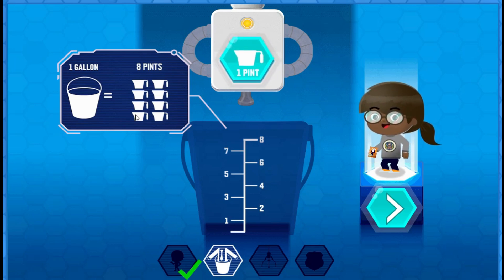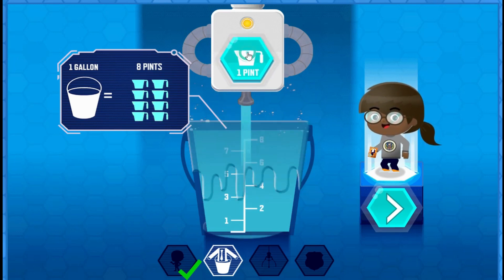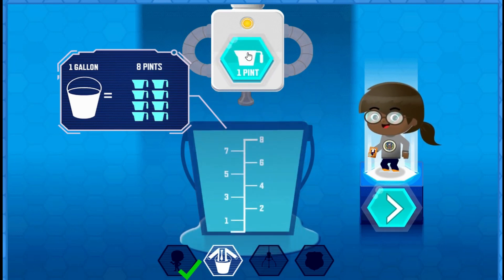Now you need to fill the bucket with exactly one gallon of water. One, two, three... Eight pints make one gallon. Press the arrow button.